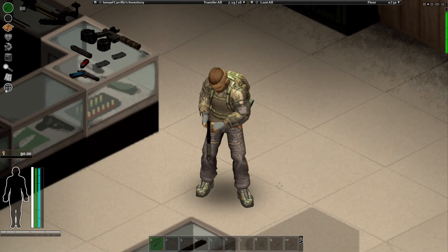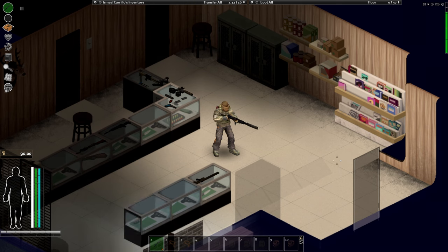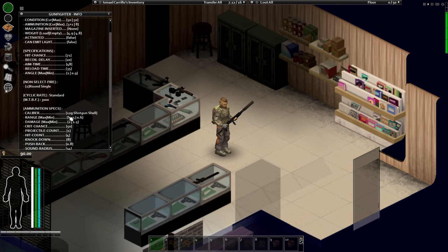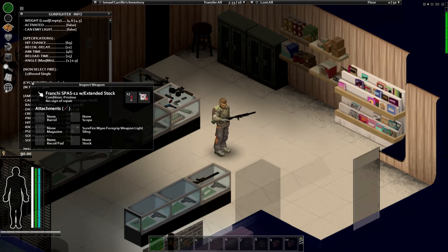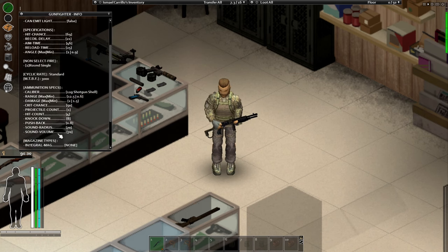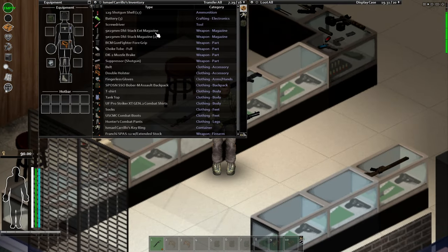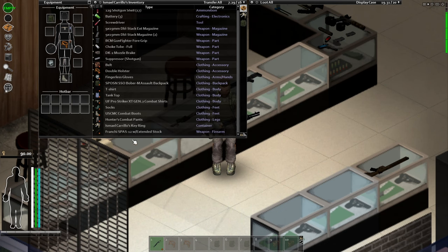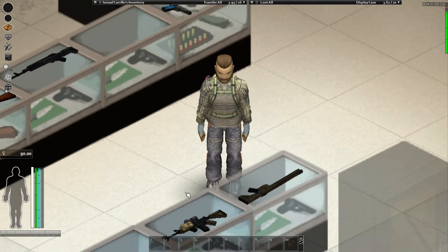Some shotguns have magazines, some don't — this SPAS does not have a magazine. As you can hear, it's very very quiet with the suppressor. You can check the sound radius — with the suppressor it's 14 tiles. If I remove the suppressor, the sound radius goes up to 70 tiles, which is quite loud. You should always check the stats. With Gunfighters Mod you have buttons — press G — to check all the statistics of your weapon.